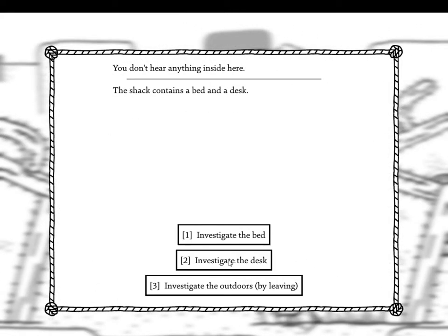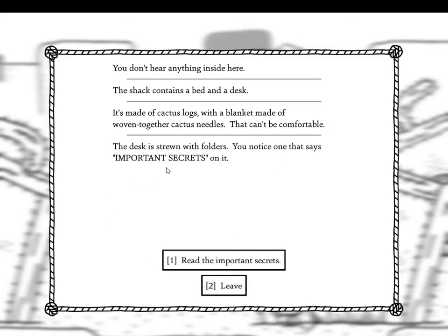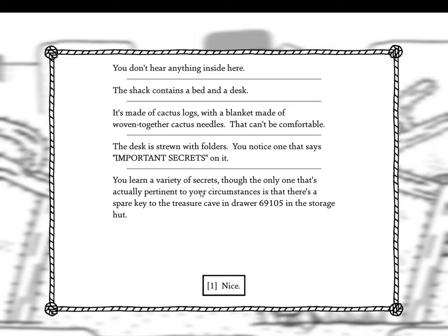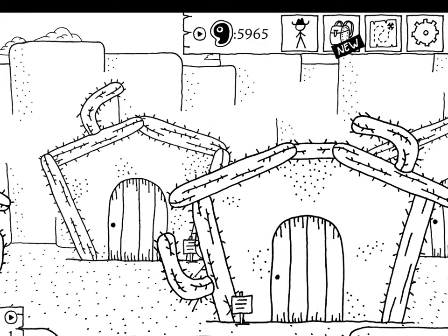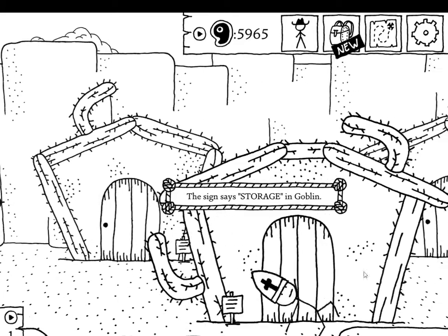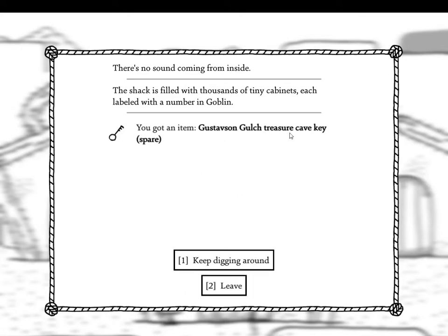Mayor's house — well he's gone so let's take a look. It's made of cactus logs with a blanket made of woven cactus needles — that can't be comfortable. Check the desk: it's strewn with folders. You notice one that says 'Important Secrets.' You learn a variety of secrets, but the only pertinent one is that there's a spare key to the treasure cave in drawer 69105 in the storage hut. Nice — get over here. Gustavson Gulch Treasure Cave Key. Excellent.